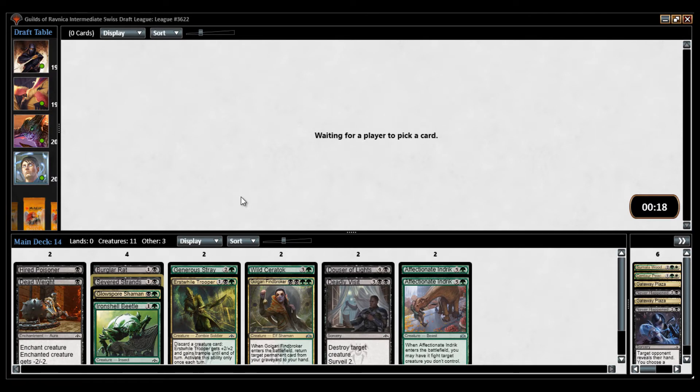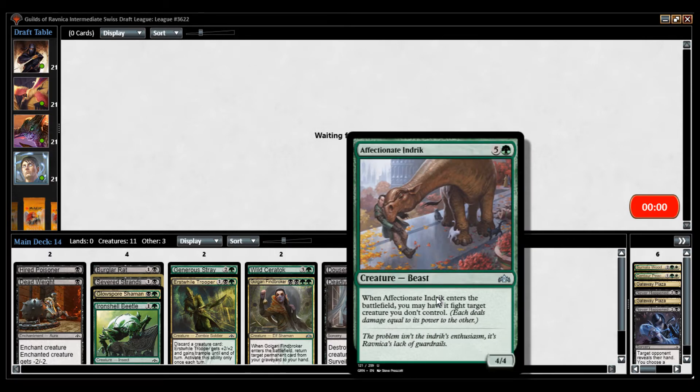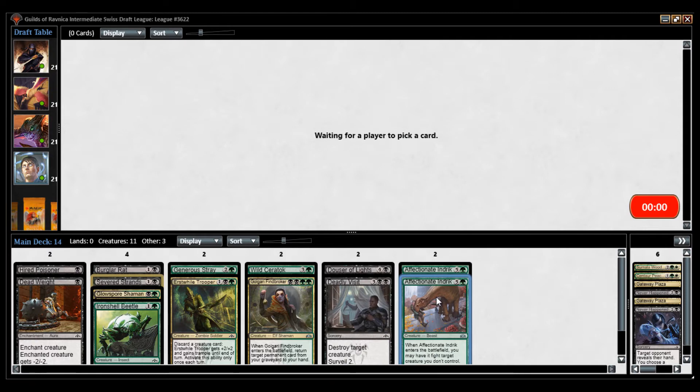At some point you may ask yourself, are there really any good payoffs for Golgari? I think there are — there are 2/2 for 4 that grows. But some of the payoffs are a little bit weak. Maybe Golgari is not a great color combination just because of that. We do have some nice Affectionate Indrik. I wouldn't mind getting a mana ramp, so a Golgari Locket would be a very nice addition to the deck — it would draw me cards and ramp me into the Affectionate Indrik.